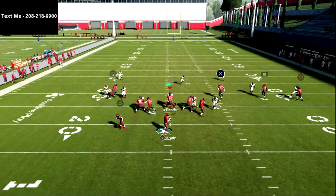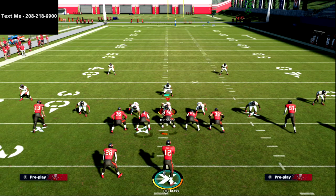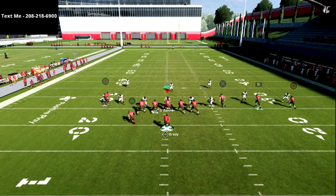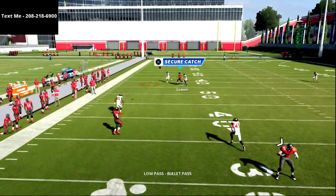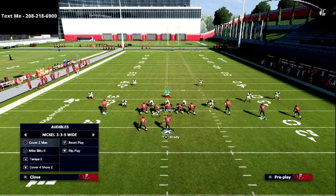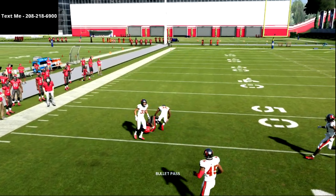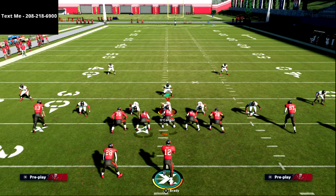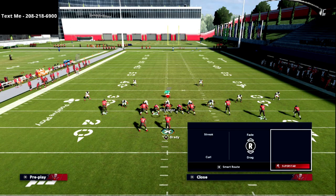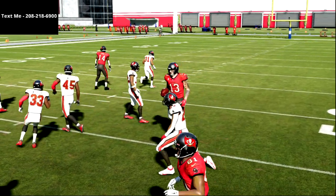Against cover two, the mid read goes to the post, but most people running cover two are going to user him. If you hot route master this post, you're going to see it's a lot better because the corner doesn't match him since he's flatter. Their user has to guard the post, so that opens up your mesh. Look at all that grass — I can take that grass on the right side or the left side. This play is unbelievably good.